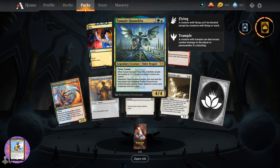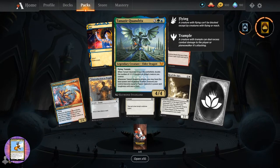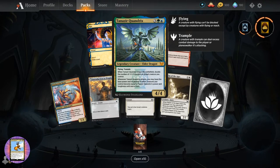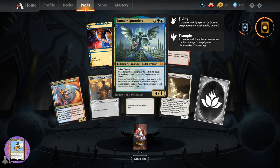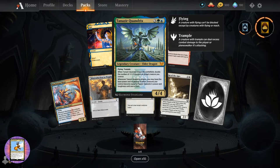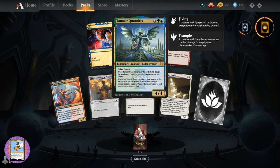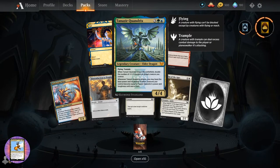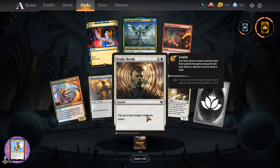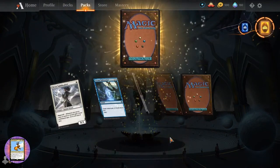So this one we have not pulled yet - Legendary Creature Elder Dragon, four-four for five. Flying and trample. When it enters the battlefield, double the number of plus one plus one counters on target creature you control. And whenever it attacks, you may have the base power and toughness of other creatures you control become equal to Tanazir Quandrix's power and toughness until end of turn. That is pretty insane - if you have a bunch of creatures attacking, you're essentially getting four-fours.